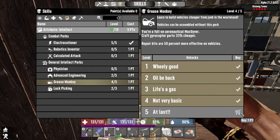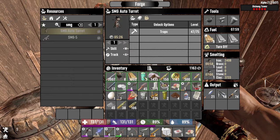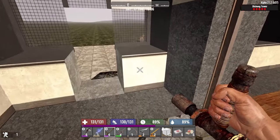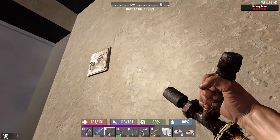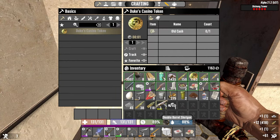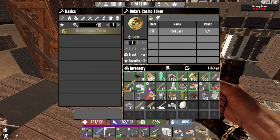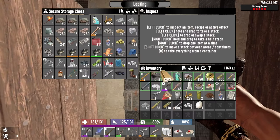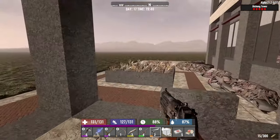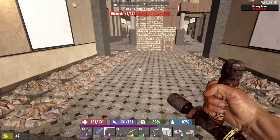We're very close to leveling up Grease Monkey, which makes me happy. Make sure we haven't had any respawns. This should be lootable now. Oh yes, that's what I'm talking about — look at this thing! We don't need bones carried around, let's throw them away. I can hear sounds like a lot of zombies.